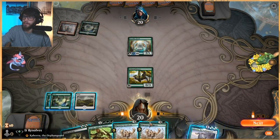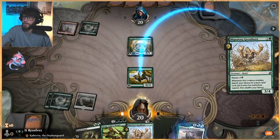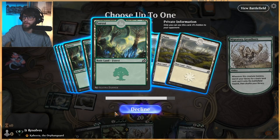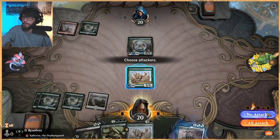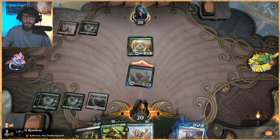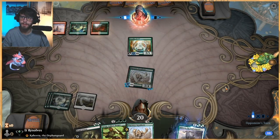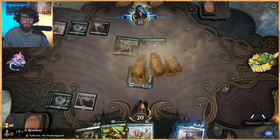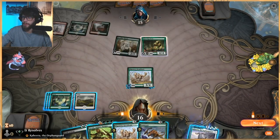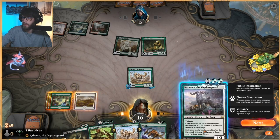Is this like a Gruul aggro list? I'm guessing. We'll get that third green again — that third green is really important with Vivian here. I think we'll attack. Chances are they're going to just swing in a lot this turn though, so that's a little bit worrying. We would not have blocked that anyway, to be very fair.